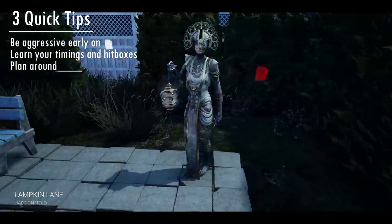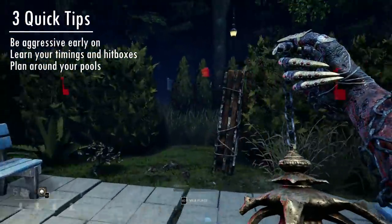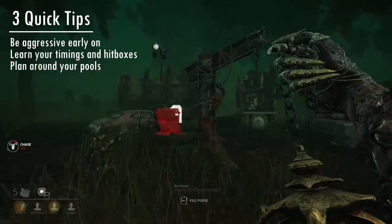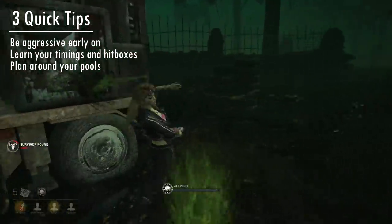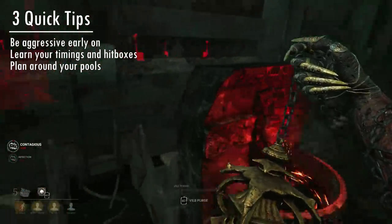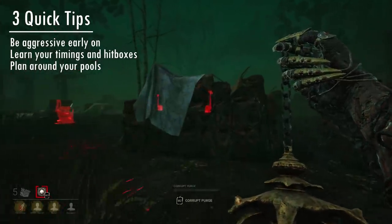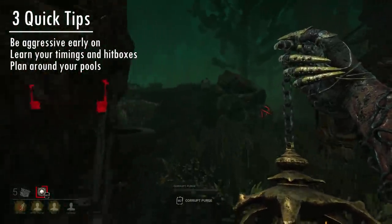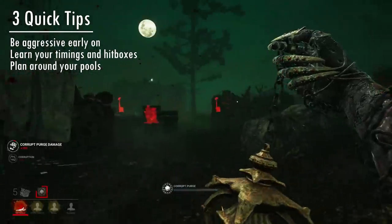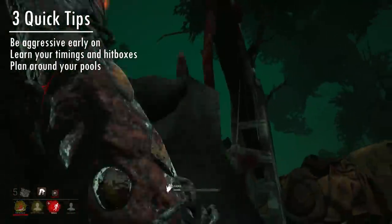The final tip for the Plague is to plan around your pools. At the start of the match, immediately look around yourself and take mental note of all of your corrupted pools, which without add-ons will be only one. Your idea is to drink from this pool and then get the most out of those 60 seconds, so you'll need to plan around it. You can try to hook someone in that area and then drink up, or chase someone into it and use it mid-chase, or even use it at the start if you know where you're going and think you can get multiple downs out of it. The thing you most certainly want to avoid is drinking from a fountain and then realizing you don't know where anybody is — this will absolutely destroy your momentum.